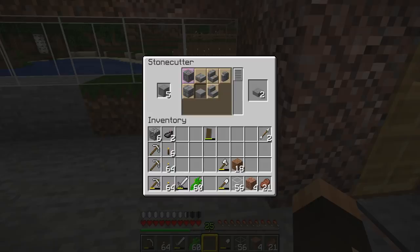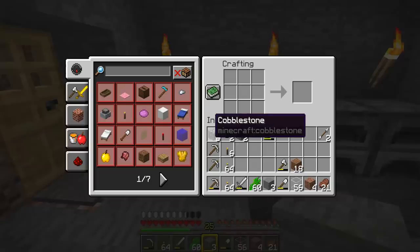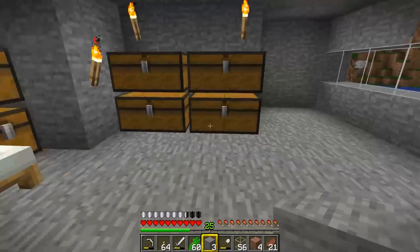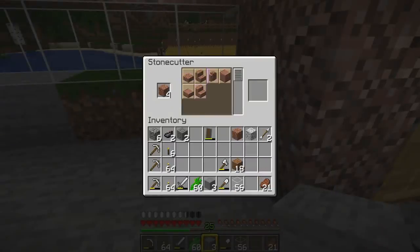I'm going to make a couple of chiseled stone — that makes a nice little noise as well. I've now got some new recipes. If we grab a different stone block — some granite and some diorite — and stick that in there, we can make the variants of granite: granite slabs, granite stairs, polished granite stairs, polished granite, loads of stuff. Exactly the same with diorite — we can make the polished version, the walls, stairs, and the rest of it. It's fantastic.